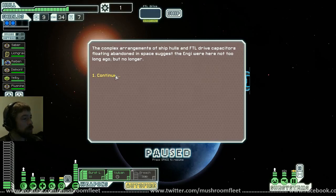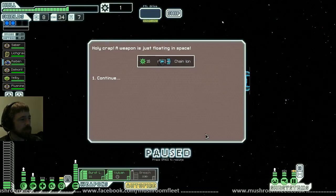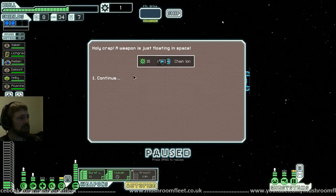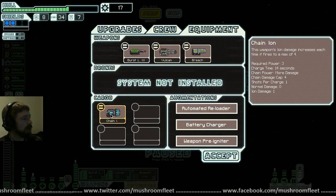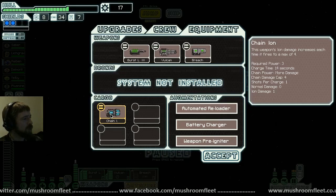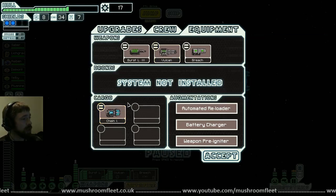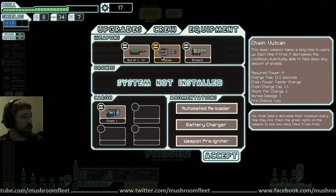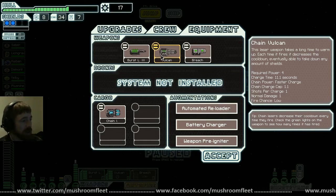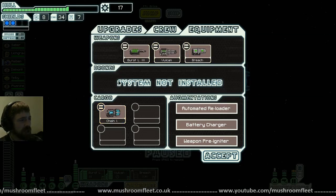The Engi were here but not anymore — fishy. A chain ion is just floating in space along with 16 scrap — this game's loving me today. So a chain ion — three power, chain power, more damage, ion damage. It's just like the Vulcan I have but it only deals ion damage. If I was running a Vulcan and a chain ion at the same time, it would be slow at first but after a while it would just be relentless — nothing could stop it.